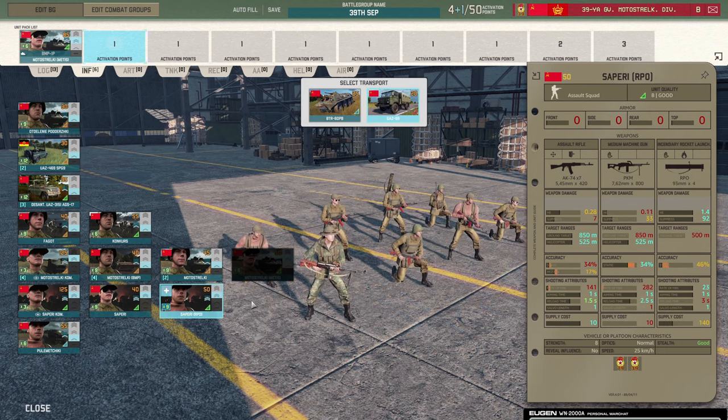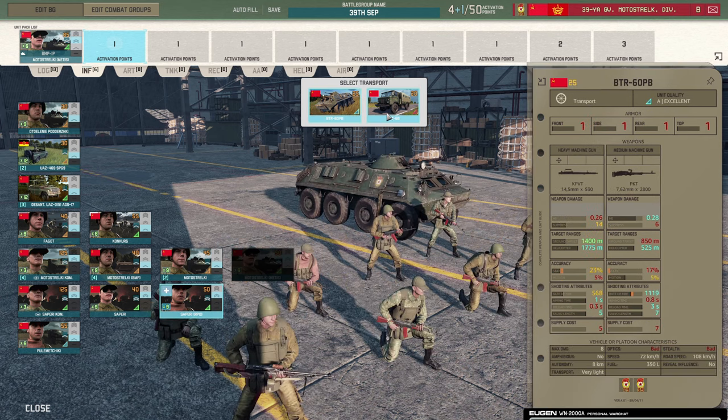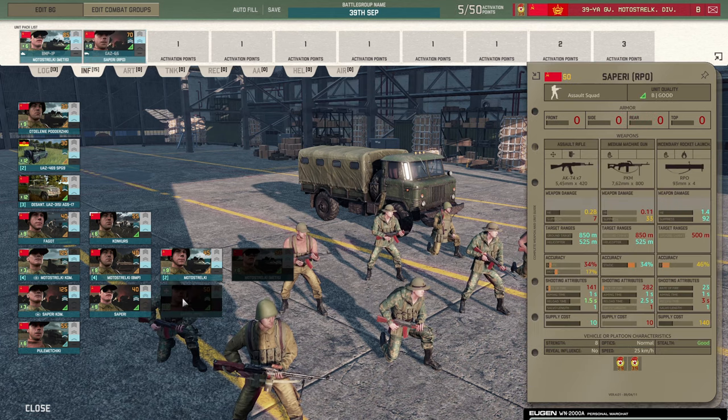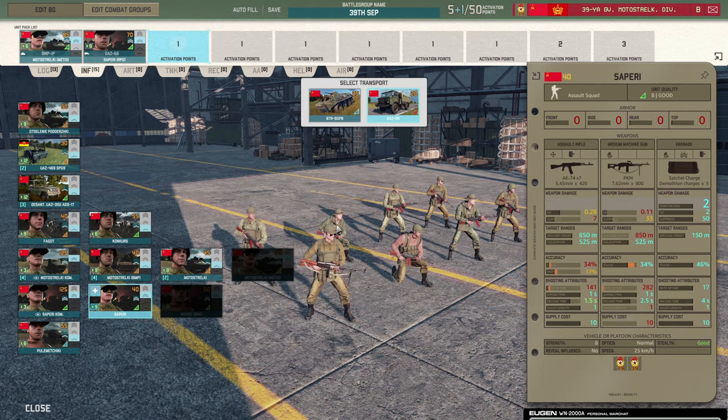Next I'm going for the Sapri RPO - long-ish range launcher, good against infantry. I'd bring them in the Gaz so I can sell it later, as these guys are just going to be in towns or forests doing damage. I'm also going to bring the Sapri for the satchel charges - it's all about the satchel charges with these guys. They're an eight-man squad, coming in standard transport.